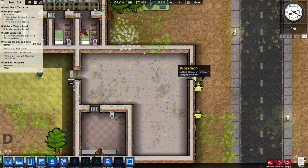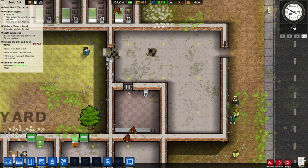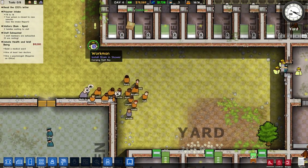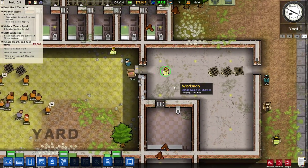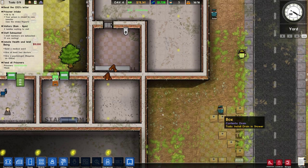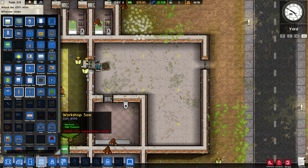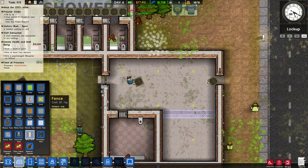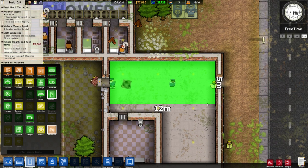This big room here is going to be the reception area, and I want to eventually make part of it into a visitation room. The metal detector is flagging someone — the magnifying glass means he needs to be searched. He's holding a metal drain, so obviously that triggered it. I'm thinking I'll need to extend the room further down for the visitation area. Let's go ahead and start setting that up — put a dividing line through here.